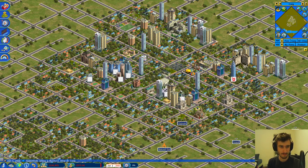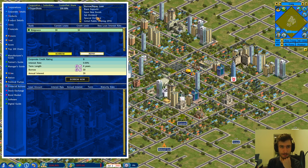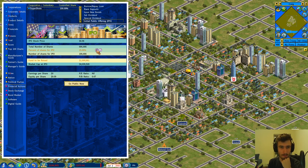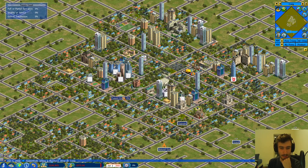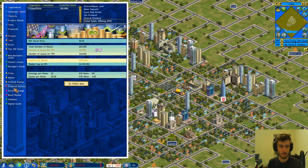It looks like we have to IPO before we can even set up anything. Our stock will be dirt cheap. We can't even issue bonds at this point. So we went ahead and IPO'd — that was quick but it had to be done. We'll sell about 30% to raise at least a million, which should hopefully get us operating. It's not ideal but what else can you really do.